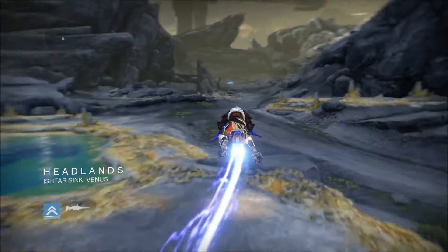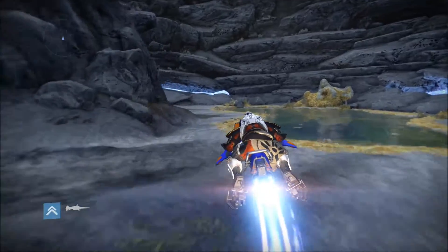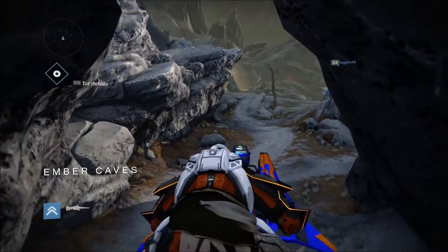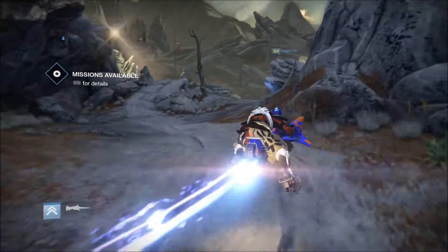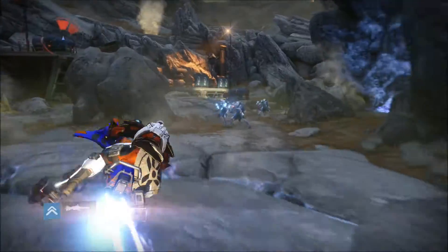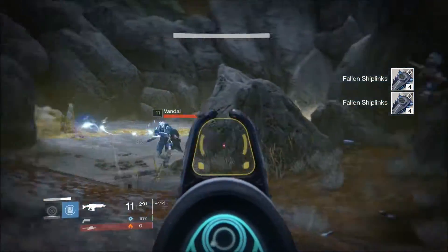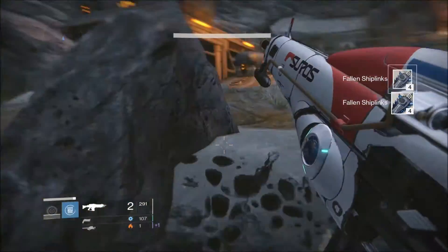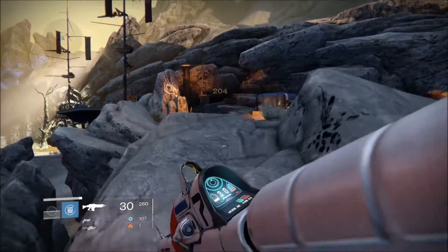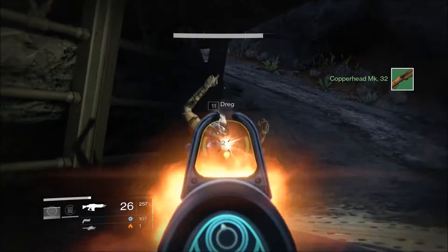Let's get over to the Fallen over here — style points, lovely! Going for the double style points up the ramp. Okay, I don't know if that counted but I'm happy with the style points we've got. Let's go kill some Fallen — killing some vandals, some dregs, so on. There should be more up here by the cave. Not all of them drop the shiplinks, so I need to wipe out the whole place to make sure I get something.